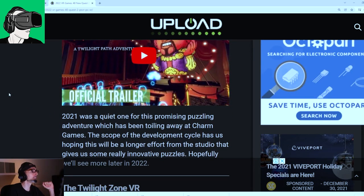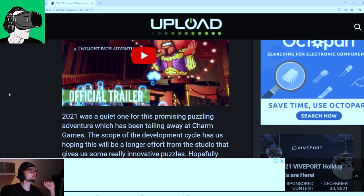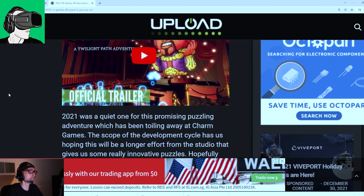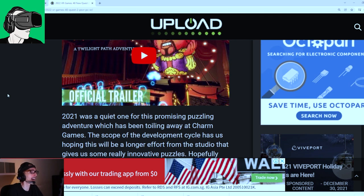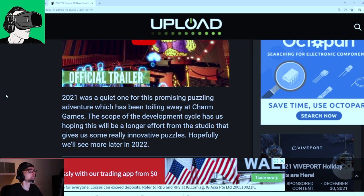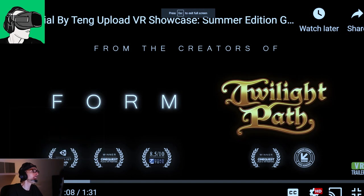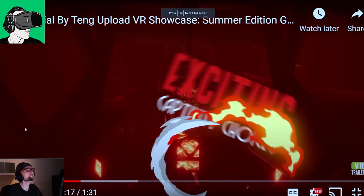Trial by Tongue on PCVR — great for the HP Reverb G2. 2021 was a quiet one for this promising puzzling adventure game from Charm Games. The scope of the development cycle has us hoping this will be a longer, more substantial effort from the studio, with really innovative puzzles. Hopefully we'll see more of this in 2022.